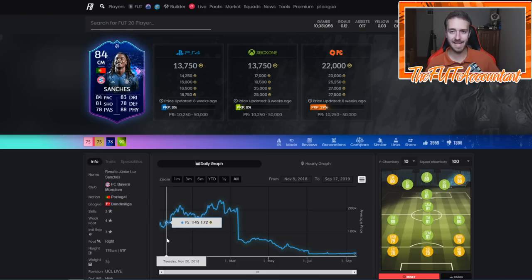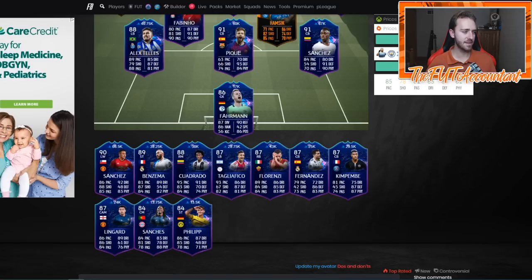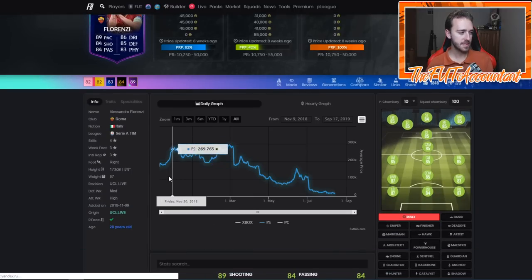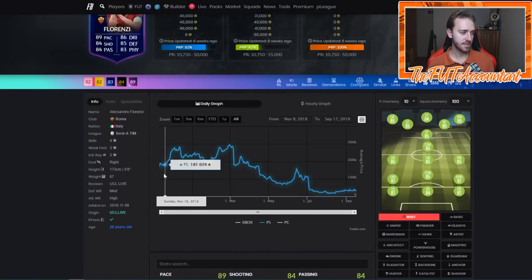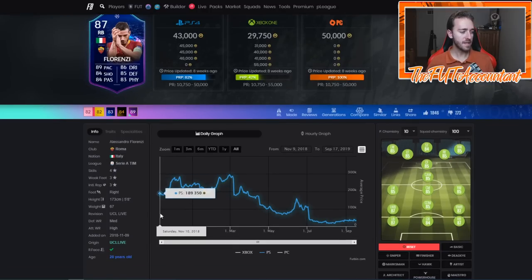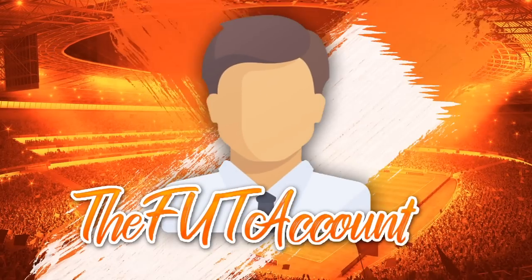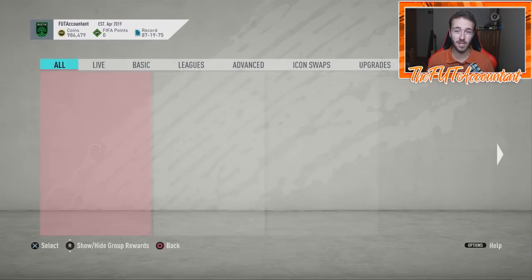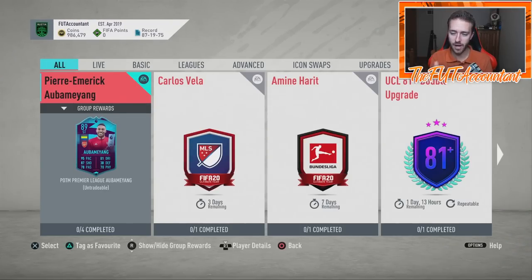I doubt the rises will be as drastic this year since we now know more about them. But we'll keep an eye out and be ready to adjust to whatever the market and EA bring us. In terms of other content today, I think we'll get a player SBC. They've been releasing player SBCs on the first day of every promo — for Scream week one we got Draxler, week two we got Jesus Navas and Milner. Watch out for a Road to the Final player SBC today.